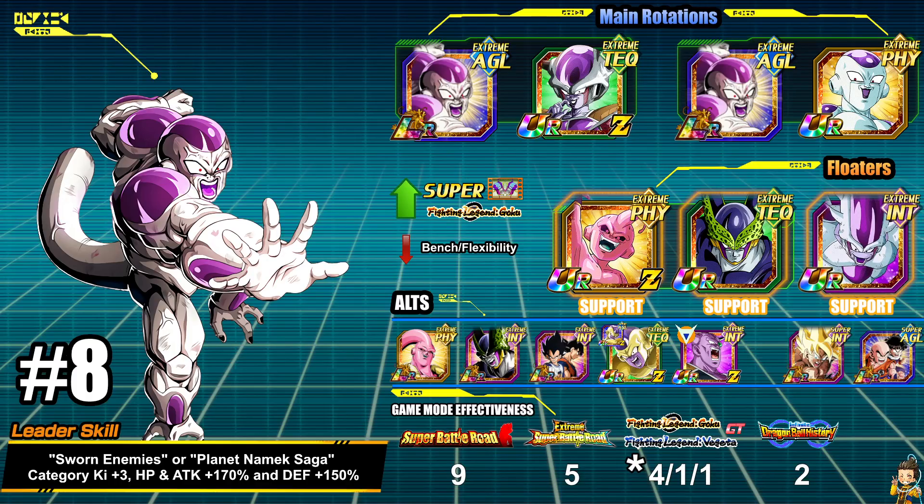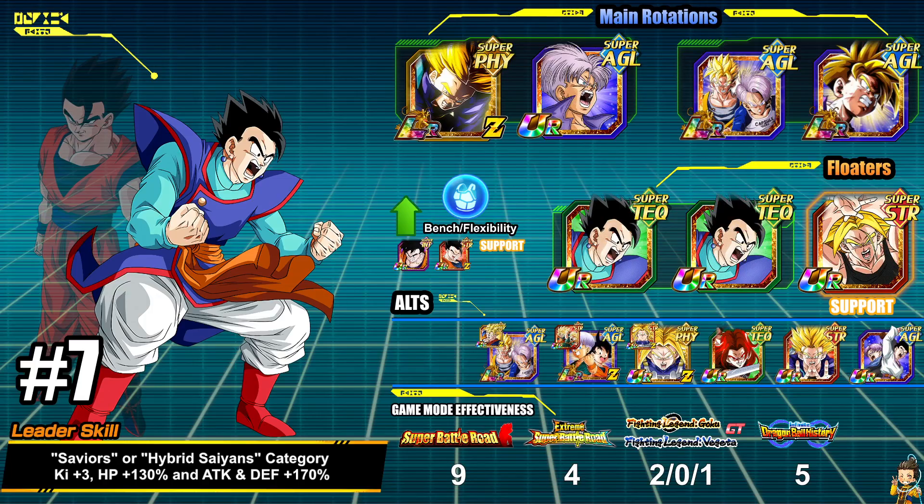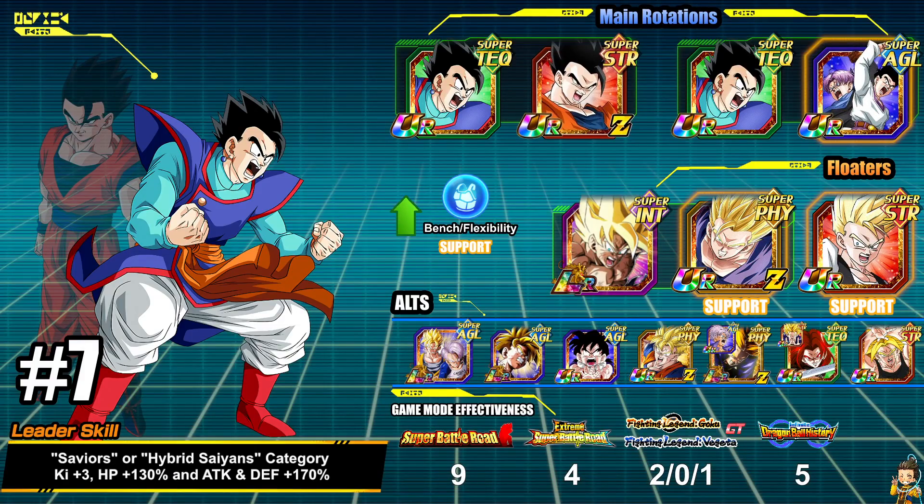At number 7, staying strong, is Tech Gohan — specifically the EZA Strength EZA Ultimate Gohan — in Saviors and Hybrid Saiyans, with Hybrid Saiyans being the primary category. This is a great defensive team with some offense, especially if you have Super Saiyan Namek Goku for damage against extreme team units. For no-item runs, Hybrid Saiyans is probably the way to go with a resume of 9-4-2-0-1-5. You can run a full Trunks team as well — it's a strong full-support team.